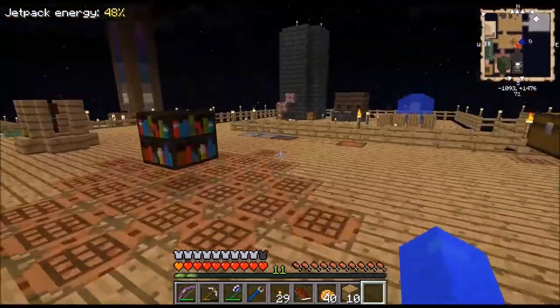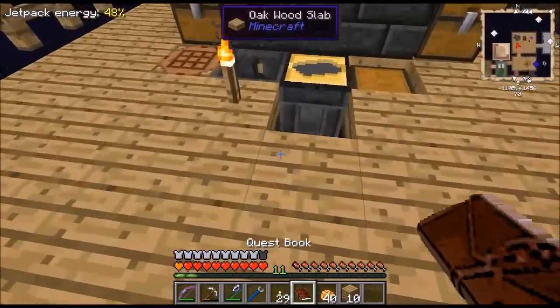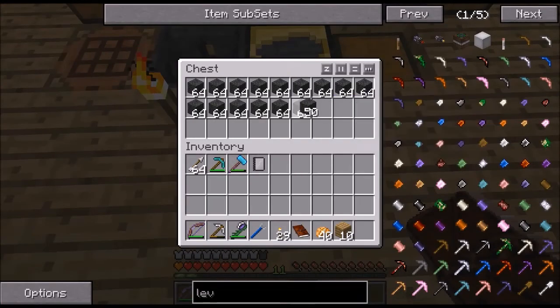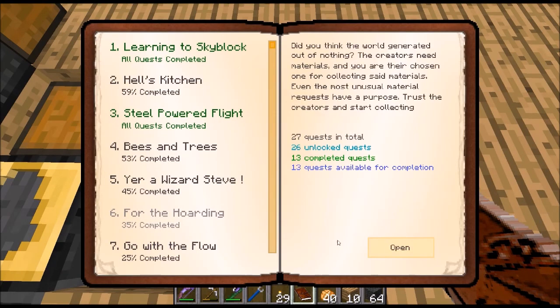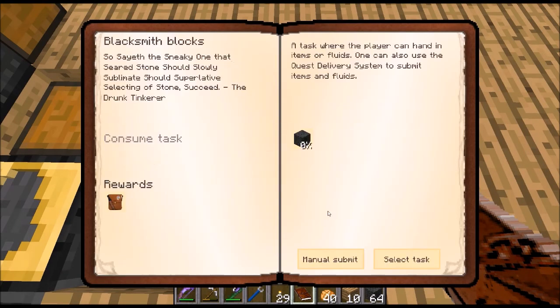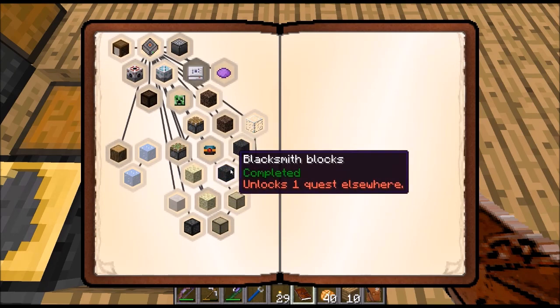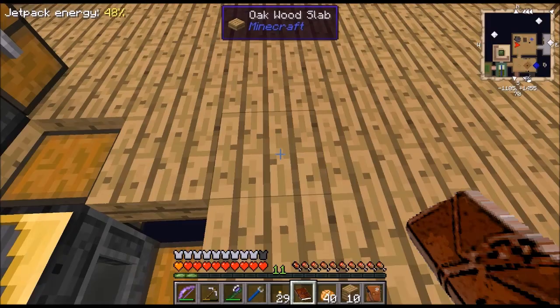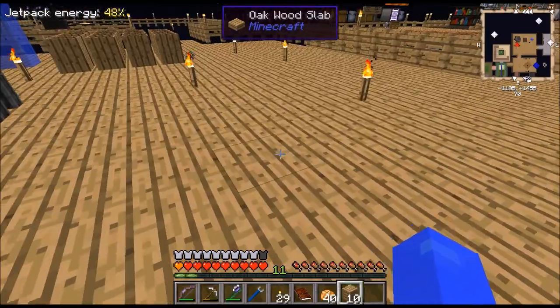Now let's go back up - there should be something else we can deliver right here. That should be enough. I'm gonna go over to the hoarding. There you go, claim reward. Any more quests here? Nope. Good. That is pretty useless but I'll take it. It should have unlocked one quest elsewhere but I don't see it here.